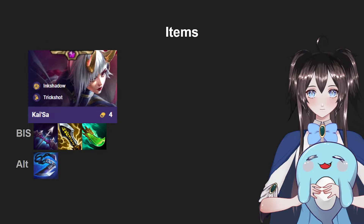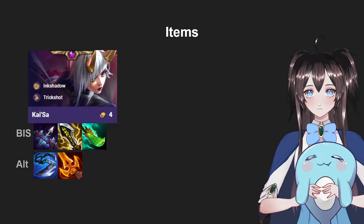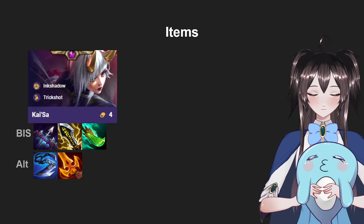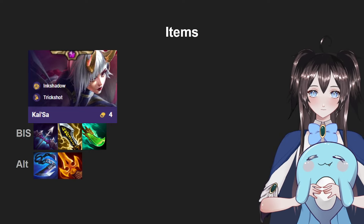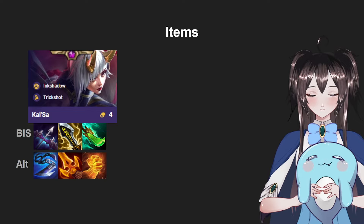If you can't build Last Whisper, Giant Slayer is okay. Or if you can't build IE or Spear of Shojin, Giant Slayer will be fine — it's one of her highest win rate items. Another alternative item you can build is Deathblade, which gives her a flat amount of damage. And if you can't build any of these, Hog is okay in those scenarios.